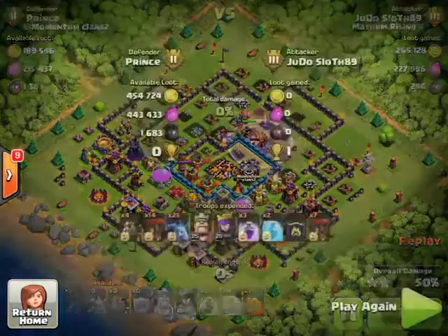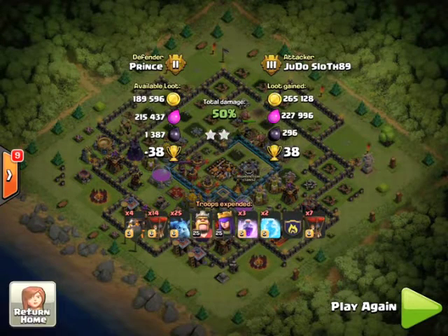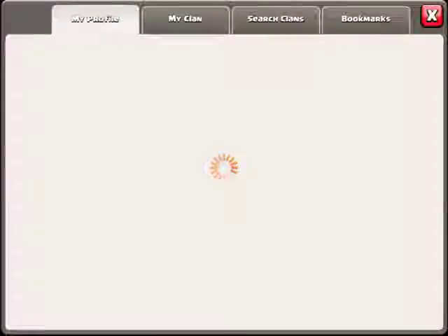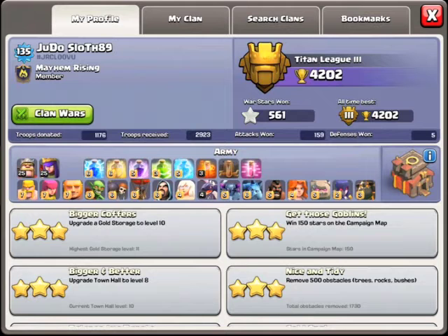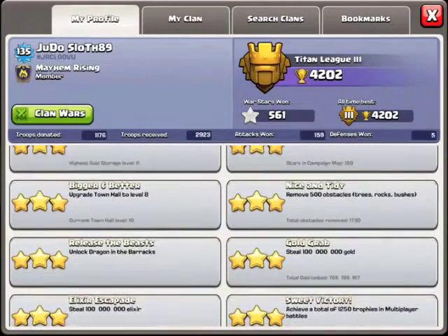We put our queen in after the king as we have been. She got through and got the town hall for an amazing 38 trophies. Heading back to base, we are on 4,202 trophies — that is our new personal best and 100 trophies over the requirement for Titan.